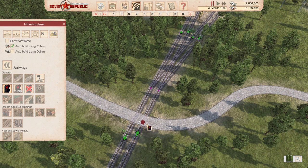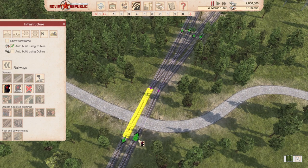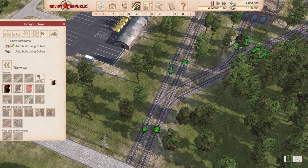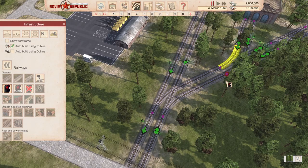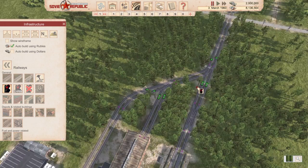Two trains can get stuck in a block at the same time because the signal isn't instantaneous - a vehicle enters and then the signal changes, so if two enter simultaneously you have a problem. That's where chain signals come in - a chain signal looks ahead to the next signal. If any outgoing signals are red, the chain signal shows blue, meaning the train can't enter if it's heading to a red signal. It can only proceed if the next signal it's targeting is green.